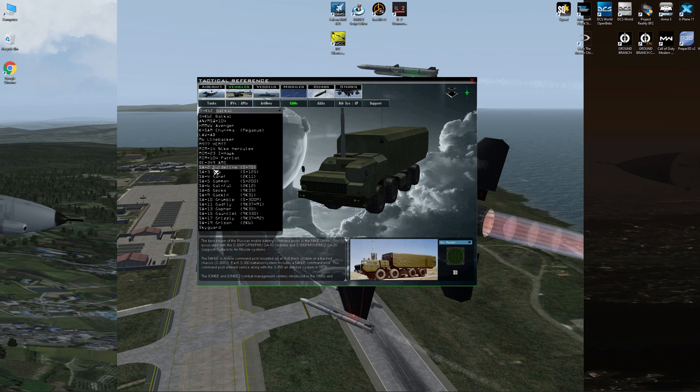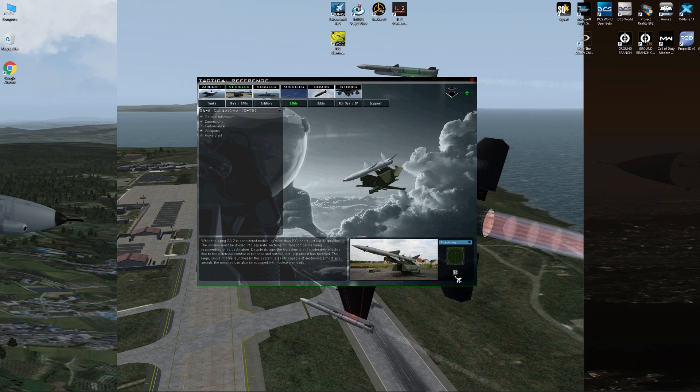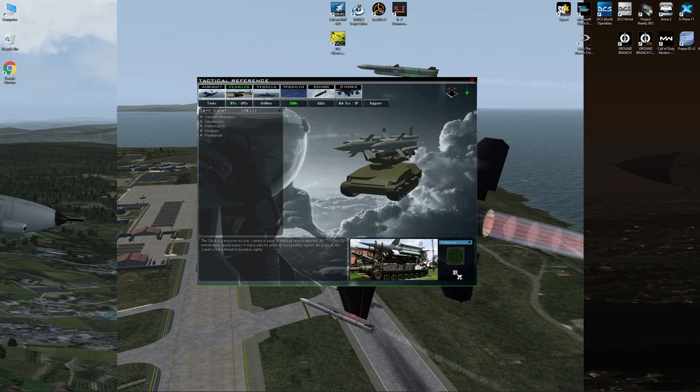Let's go ahead and choose the SA-2. This is the actual SA-2 radar. That's the launch warning of an SA-2. This is the launch warning of an SA-4.